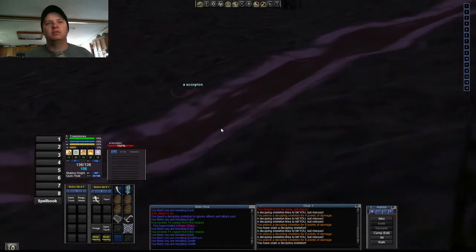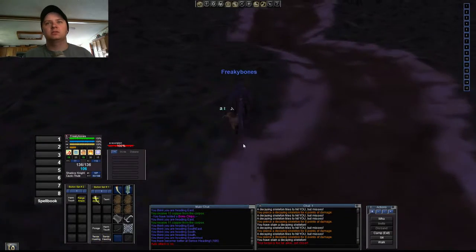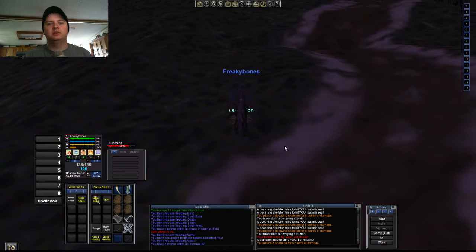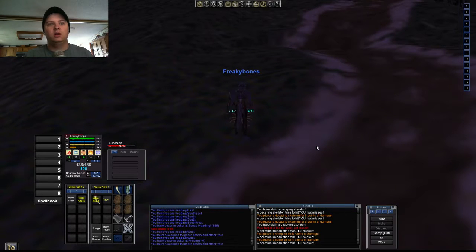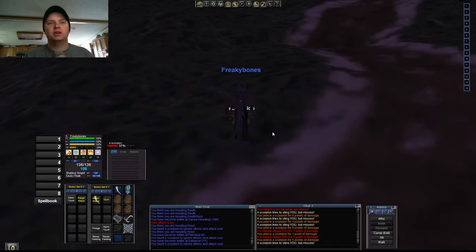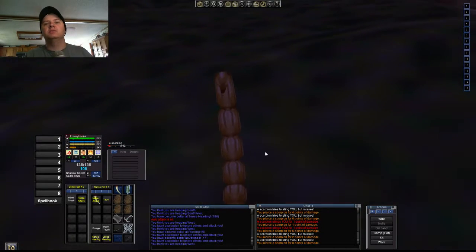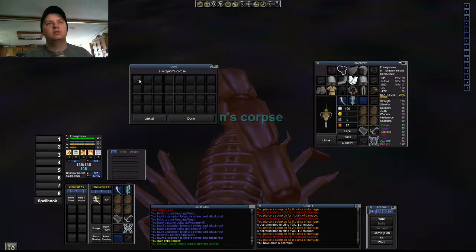Until you hit around level 3. When you hit level 3, scorpions are what you're after. What you're looking for is scorpion pincers — it's 4 for a turn-in. The turn-in for the scorpion pincers and the bone chips are in the zone, while the Cursed Scale is in the city. So if you have bad latency sometimes, it's best to avoid going in the city for a while, because of disconnecting when you zone.